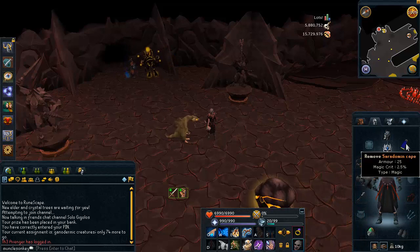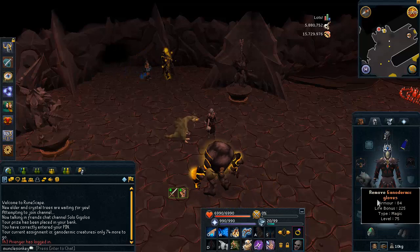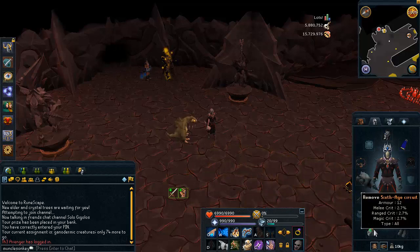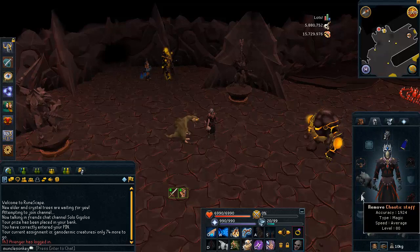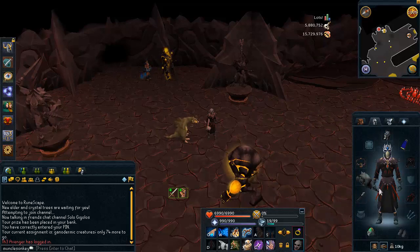I'm wearing a Karamja Cape because that's my best magic cape that I have. For boots and gloves, Ganodermic Boots and Gloves — you can exchange these for Virtus Boots and Gloves, or Barrows Gloves are a good option as well. For a ring, a Sixth Age Circuit is a pretty decent option, or you can use a Seers Ring or a Ring of Wealth. For a staff, a Chaotic Staff, or you can also use a Virtus Wand and Book, or a Staff of Light is a good option as well.